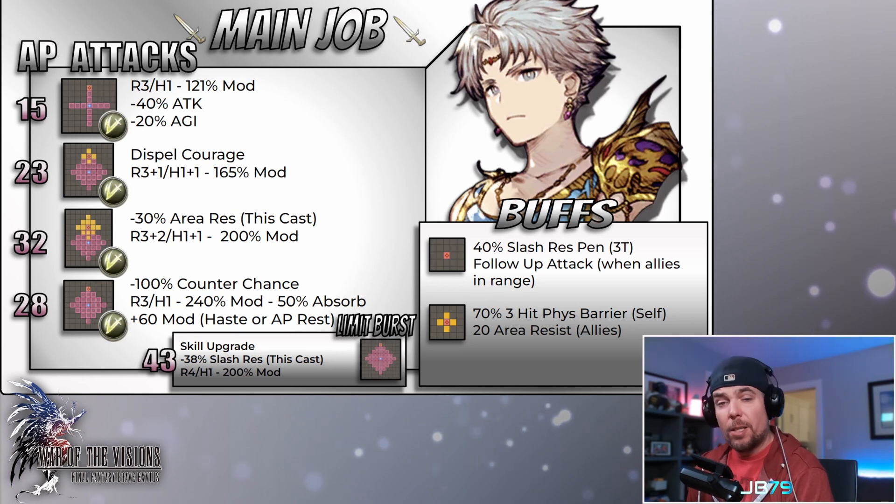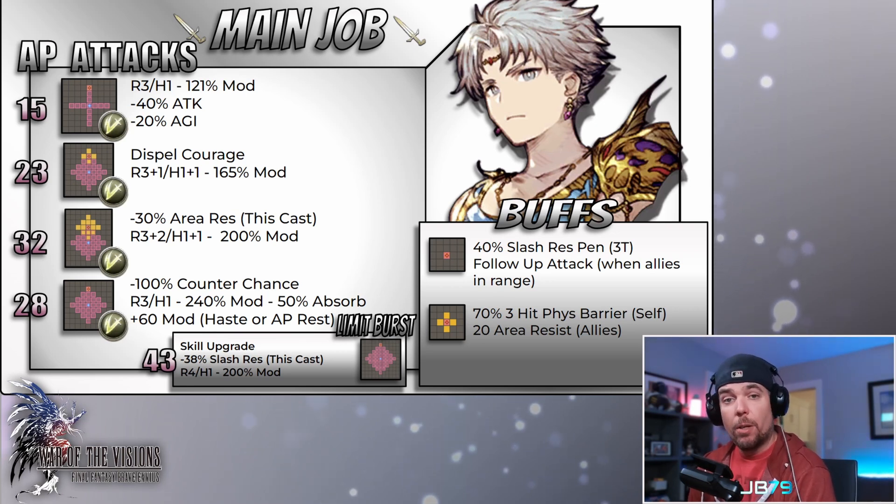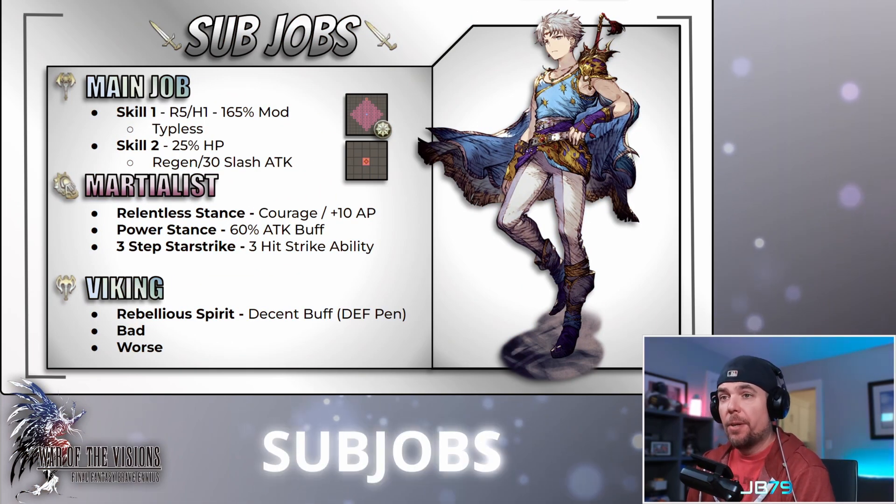Immediately jumping out to me from the main kit is the lack of a barrier break, and he doesn't have any multi-hit skills in the main kit to make up for it. So there is definitely some utility you'd want to consider for a teammate going with Bartz into PvP.